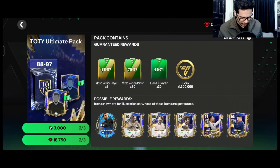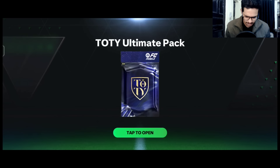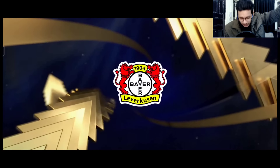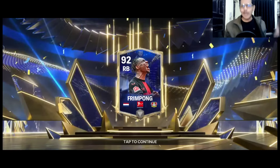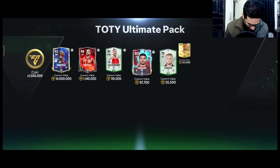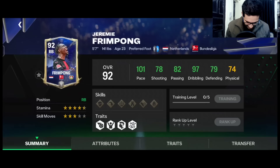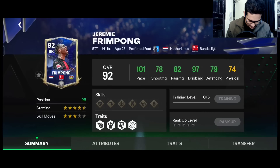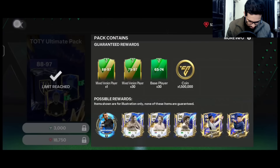Last pack of the video — Team of the Year ultimate pack — give me something good! It's a Team of the Year walkout — Netherlands right back — Frimpong, 92 rated! For a second I thought it could be the ultimate version, but I'm gonna take it. He sells well, and the stats are great.